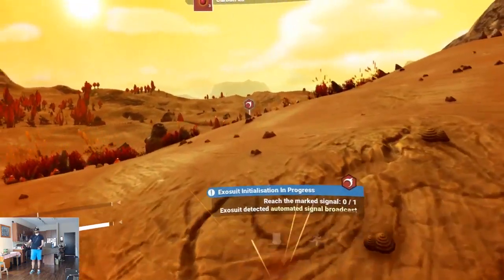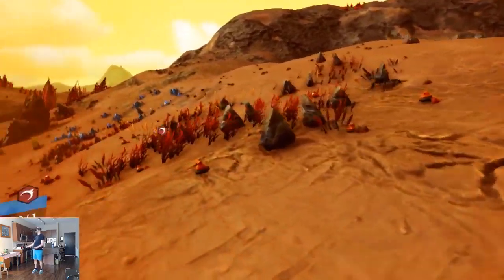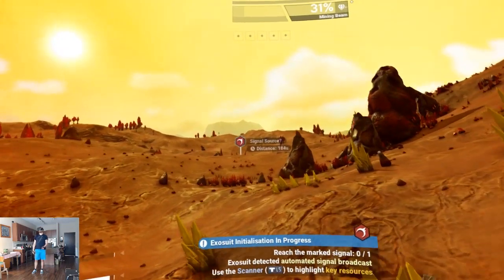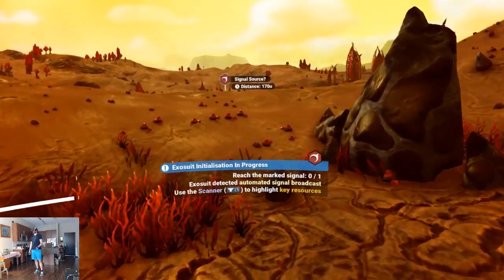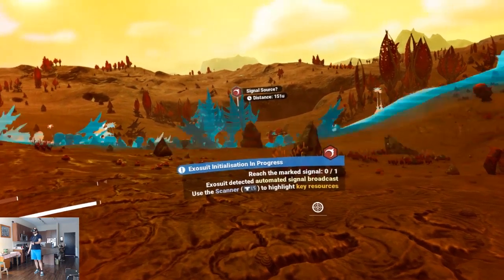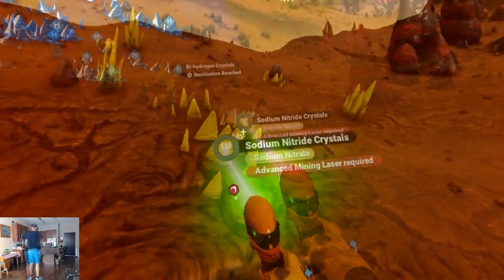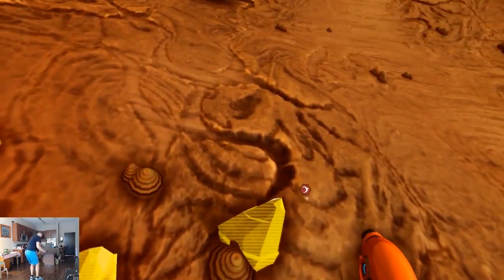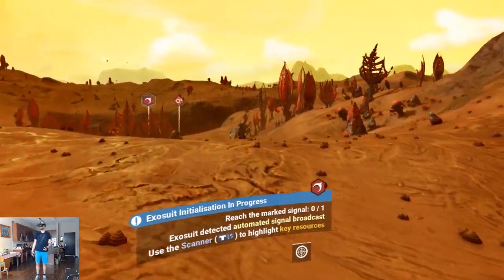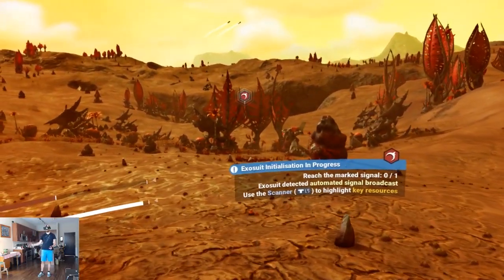I wonder if I can hold a ton of stuff — if it's a good idea to collect everything I see, or if I'll quickly run out of inventory. Oh, that was a creature, sorry — I thought you were a rock, my apologies! I can quickly use the scanner with the left stick — that's a much faster way than the menu. More sodium, great. Advanced mining laser required for that one — getting ahead of myself. I saw the sodium and got excited — gotta wait for more advanced technology.